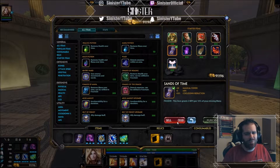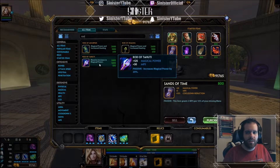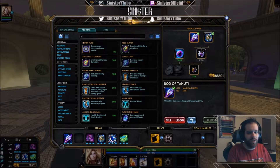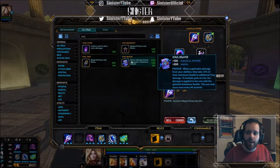At some point you'll be selling Bumba's Mask and Sands of Time. For your final two items, I'd honestly get Rod of Tahiti first — I know that sounds like a last item but you'll see why. It gives you 125 power, 30 mana per five, and increases your power by 25. It's expensive but it sets you over the top. Then Soul Reaver — it's 2750 gold, 100 power, 300 mana, and whenever a god takes damage from your abilities they take 10% of their maximum health as additional true damage. True damage negates protections, and if multiple gods are hit the damage applies to the one with the greatest maximum health.